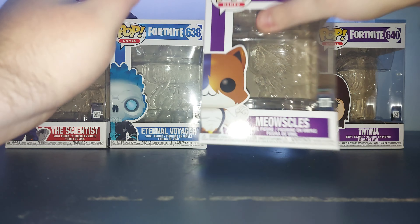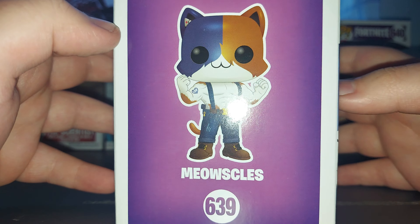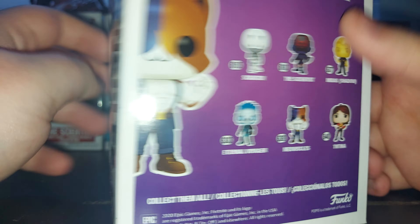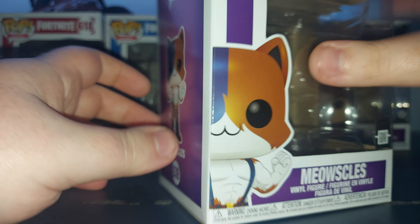Then we have Meow Skulls, which is in a purple — it's got a purple background to it. You can see Meow Skulls there. His full art side, number 639, is the half-head art style. The back of the box shows a bigger version of the art, and the rest of them once again.